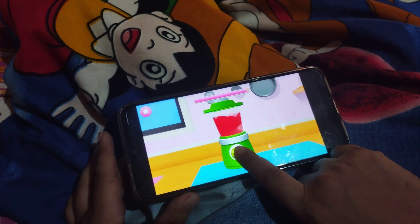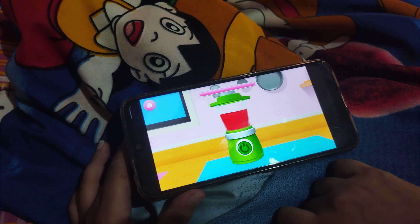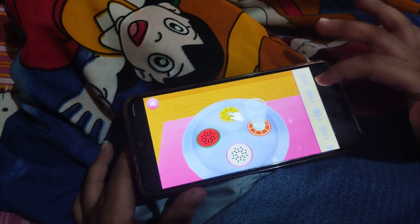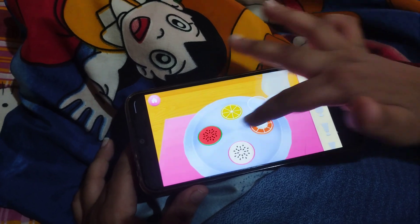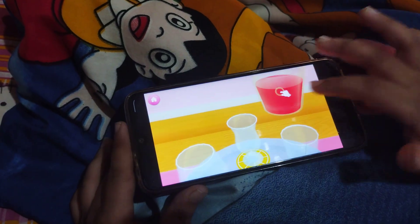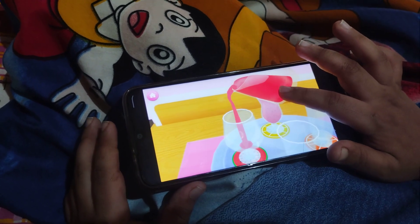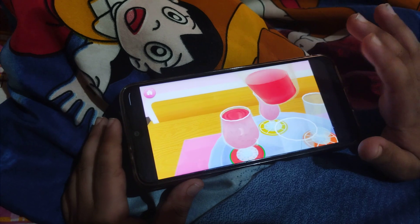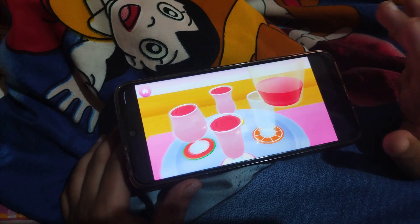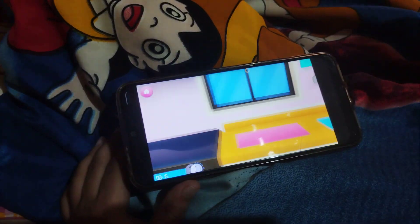The juice is getting ready. We have made the juice. Let's put it in different glasses. We made a smoothie — it is turning color. They poured it into a huge glass and now we are serving it. It is a very nice game. This is banana and strawberry smoothie.